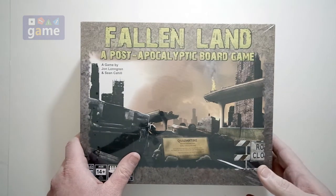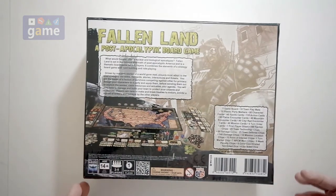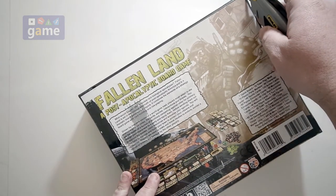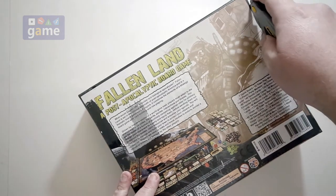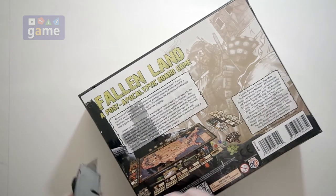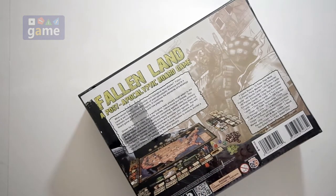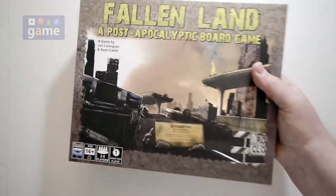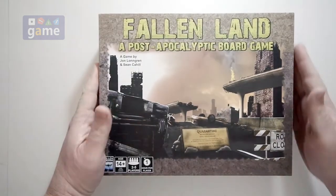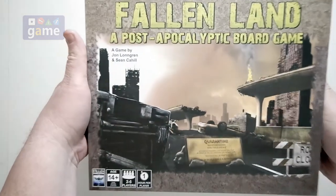But right now, let's go ahead and take a look at what you get inside here. It is a heavy, heavy game. It is a tiny, tiny box — relatively. But boy, is it heavy. It's a bunch of cards and cardboard and dice and a whole bunch of good stuff. What would happen after a nuclear and biological apocalypse? Fallen Land is set in the ruinous aftermath of post-apocalyptic America — a thematic board game for two to five players that combines elements of strategy with card building and role-playing. This is a self-published title, available through Amazon.